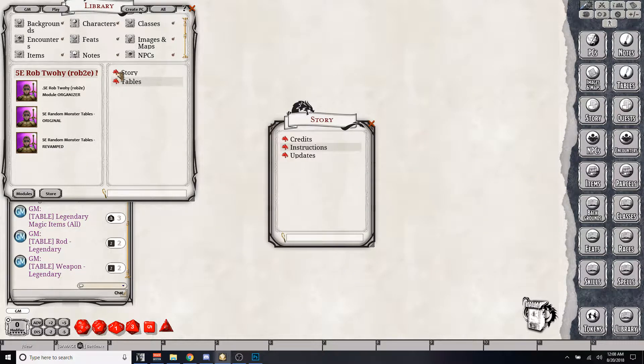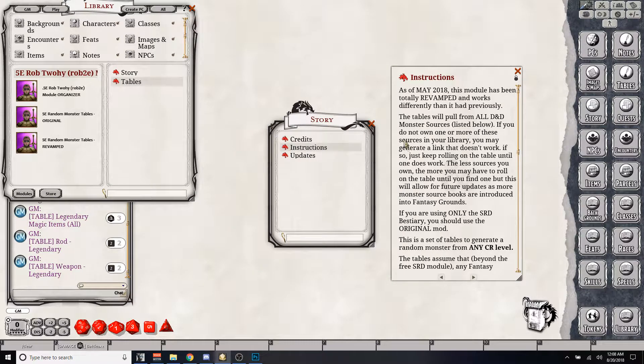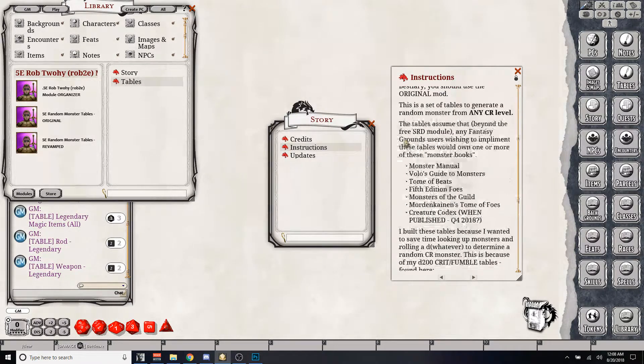The revamped version basically uses all of them, and then if you roll something in a book you don't have, you can just re-roll. It's that simple.